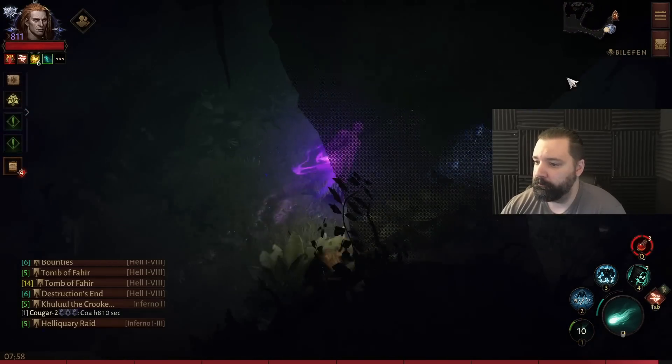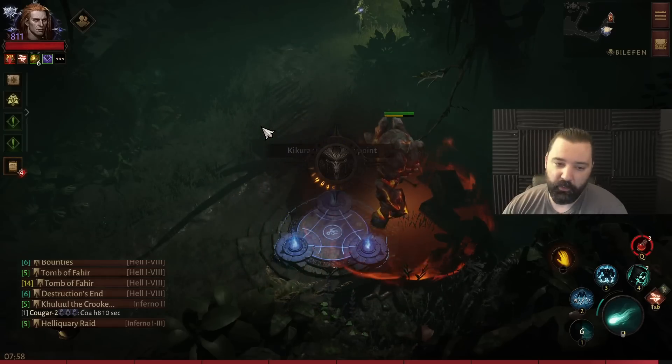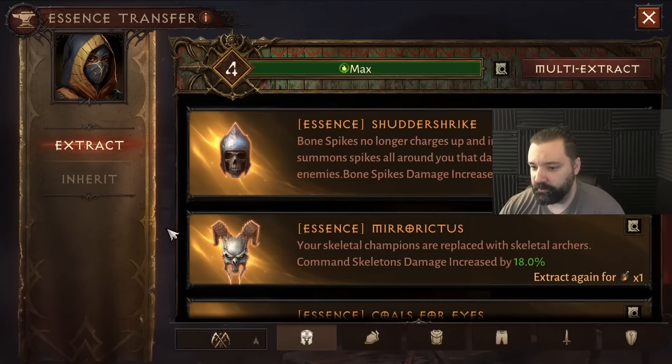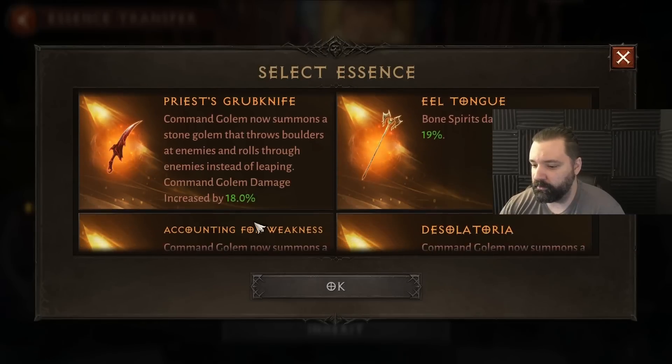Now I'm going to go back to town and change this essence. I don't want to edit anything out, so just bear with me — I just want you to see the whole process because I think it helps illustrate the point. I'm going to change this lower one also to Desolatoria.